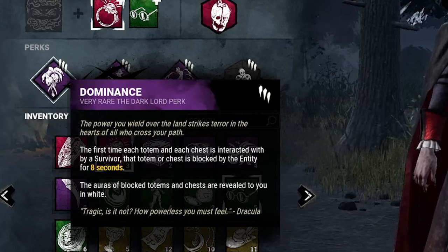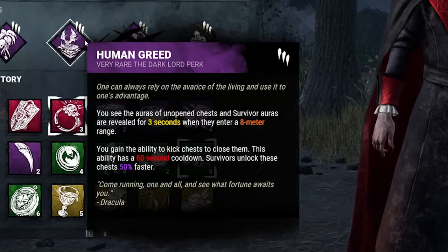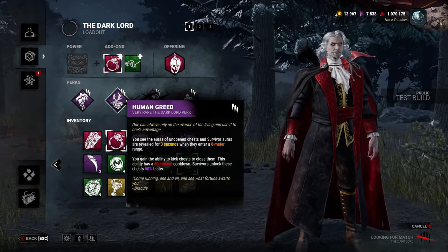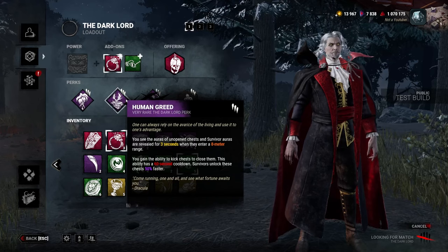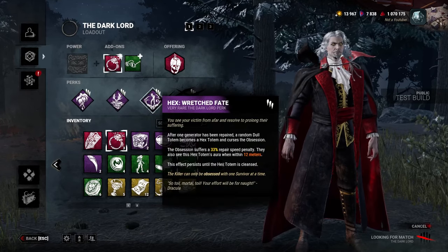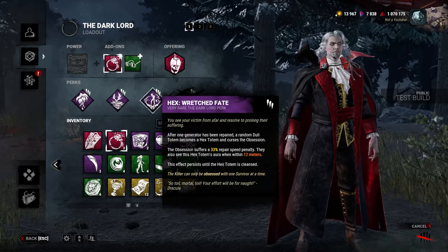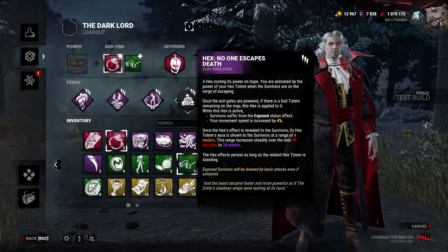We've got Dominance: the first time each totem and each chest is interacted with by a survivor, that totem or chest is blocked by the Entity for eight seconds, and the auras of blocked totems and chests are revealed to you in white. Human Greed: you see the auras of unopened chests, and survivor auras are revealed for three seconds when they enter an eight-meter range; you gain the ability to kick chests to close them on a 60-second cooldown; survivors unlock chests 50% faster. Hex Wretched Fate: after one generator is repaired, a random dull totem becomes a hex totem and curses the obsession with a 33% repair speed penalty; they also see hex items within 12 meters until the hex is cleansed.